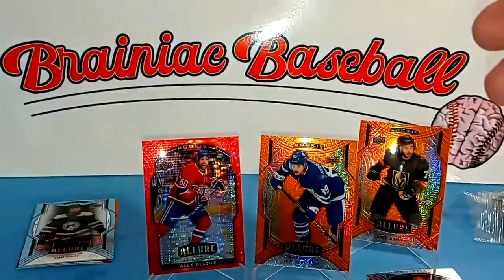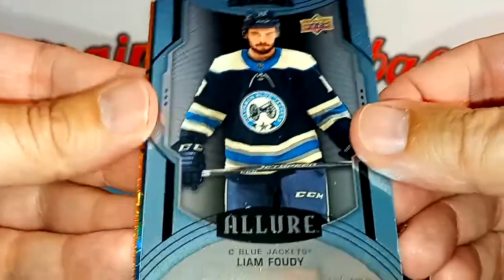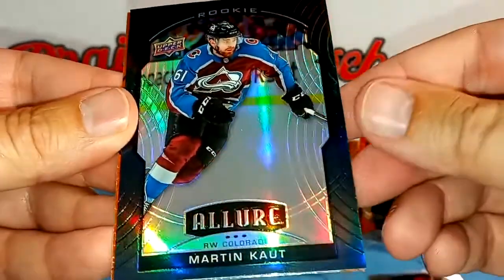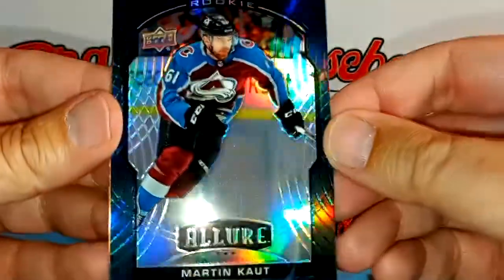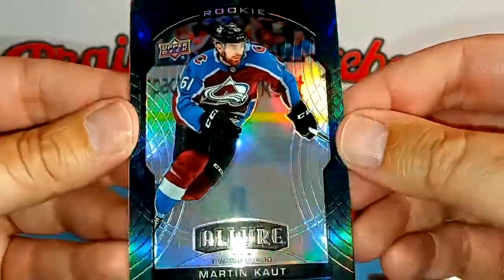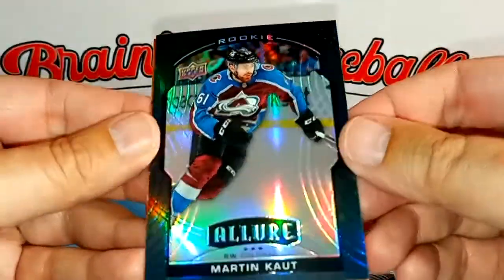This is the one with the backwards card, so we're going to go to that one last. We have Liam Fowdy — we already saw him, nice rookie card. And then we have Martin Kaut. What color is that? Is that like a green or a charcoal or something? It's so hard to tell — that is a sweet-looking card.